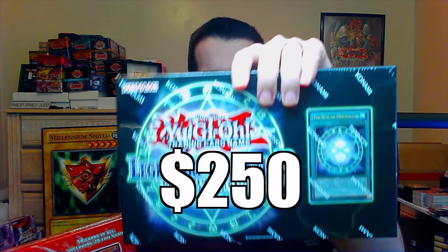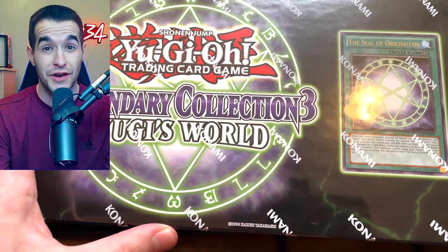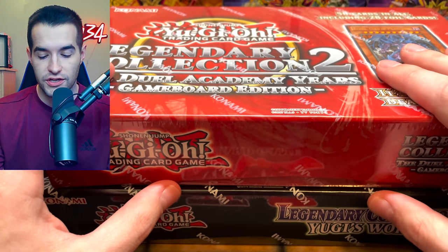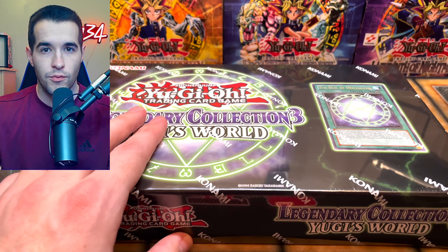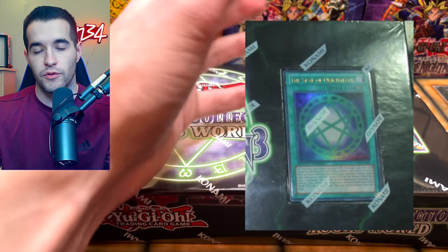Today we open a $75 Legendary Collection versus a $250 one. We are opening Legendary Collection 3 Yugi's World, which is like a $250 unlimited product — it's insane. Then we have a Legendary Collection 2 game board. Legendary Collection 2 actually came out as a binder first and then became the game board in the unlimited print. Yugi's World was always the game board — first edition and unlimited — but in first edition you could cut out the card.